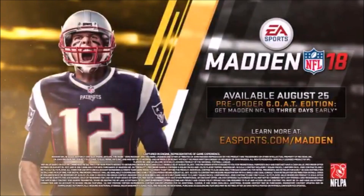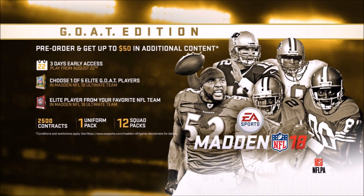Madden 18 is available August 25th — that is going to be the release date. Pre-order the Goat Edition and get Madden 18 three days early, so you get August 22nd. Pre-order and get up to $50 in additional content; it costs $80. You get one elite Goat player — as you guys can see, we have Barry Sanders, Tom Brady, Ray Lewis, Deion Sanders, and Jerry Rice — and you get to pick one of those. Then you also get an elite player from your favorite NFL team, and there is actually one from each team. I'll probably make another video showing you guys what those elites are.